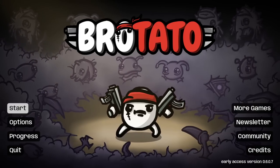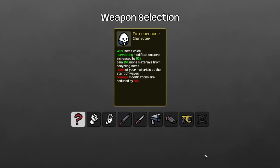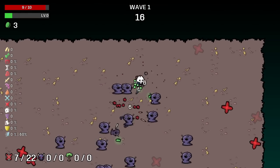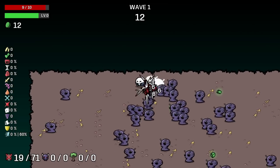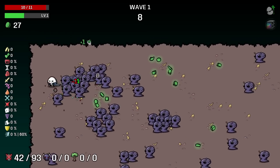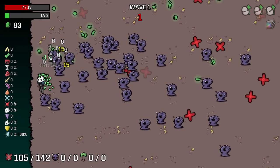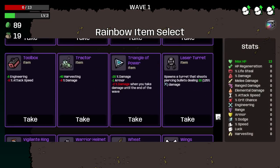Hello everybody, Sift here again with another potato run. Today I'm doing the much-requested day 25,000 of asking for Sift to get the coupon run — this is the coupon run, you're seeing it right now. Let's play with Entrepreneur, which also makes sense — the guy that finds everything cheap and sells high. Not only am I going to do the coupon run, I'm also going to do the infinite money run, but we're gonna start with survivability right away.